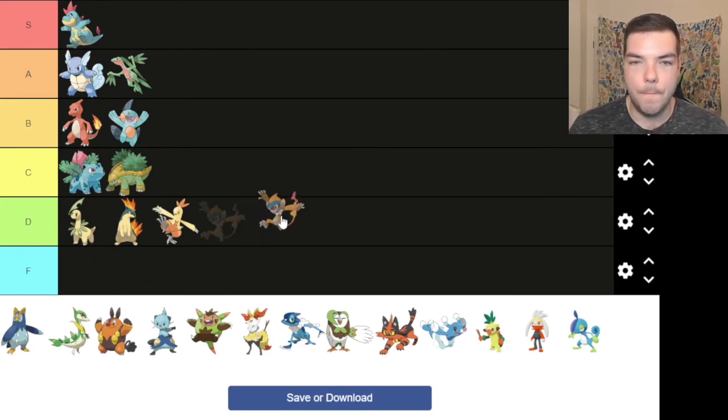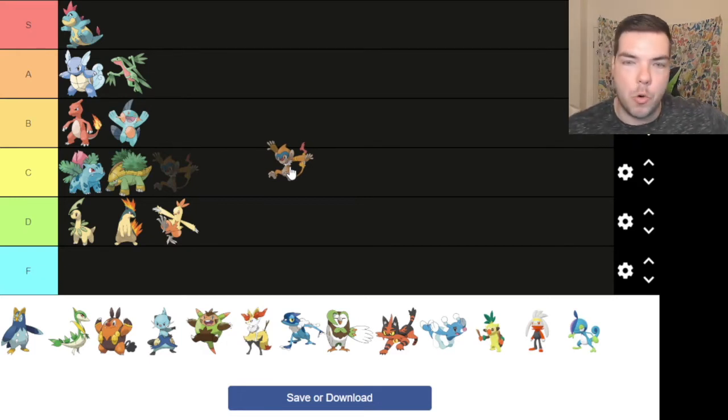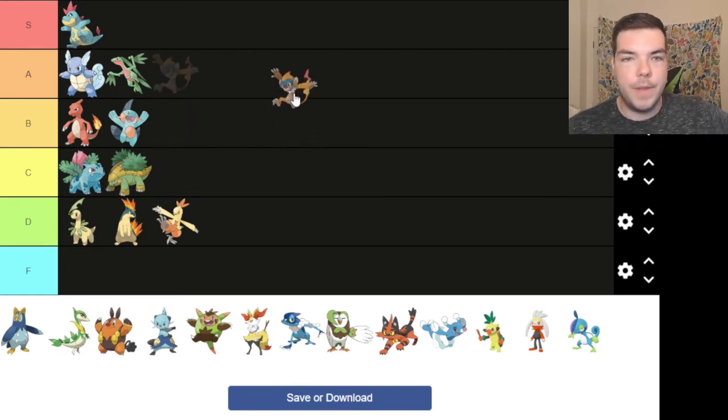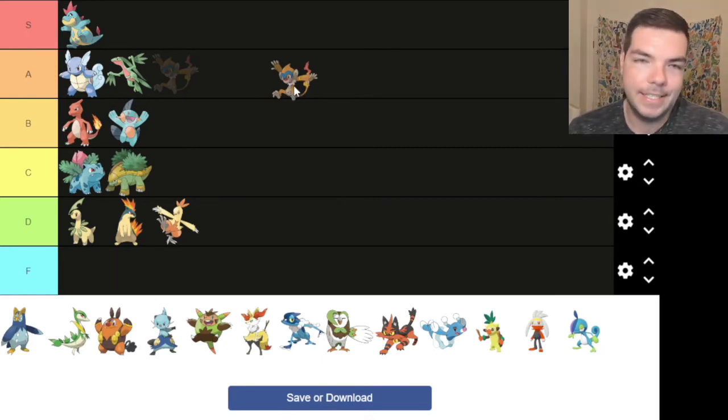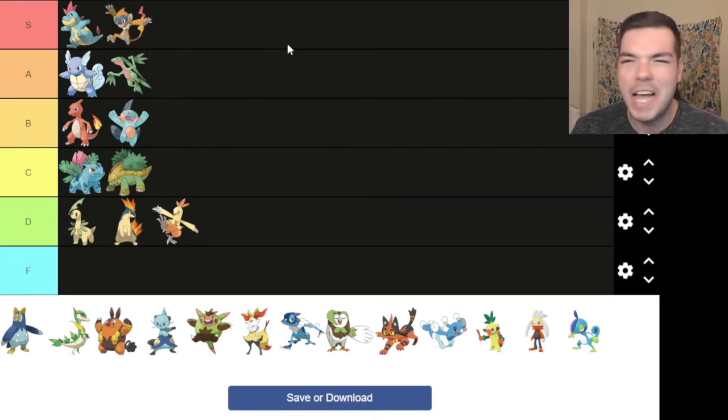Monferno — he's basically like Charmander and a monkey. He's got the flame tail now. He's super cool. He's got that Luchador mask going on — Nacho Libre shout out, great little animated show. I think I gotta put this A tier. Or do we put this in S tier with Croconaw? That's what I'm thinking. Let's do it! Why not? Let's have fun.